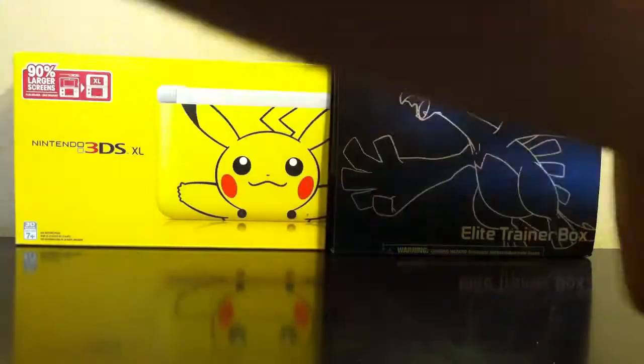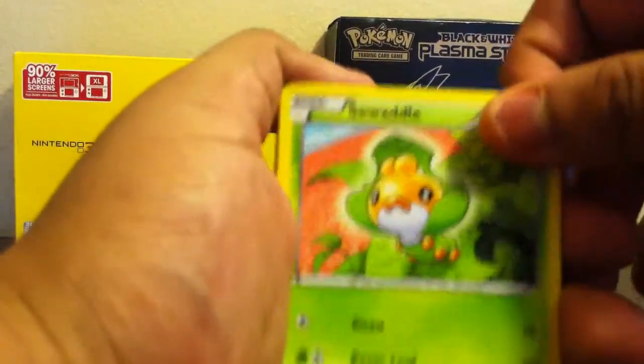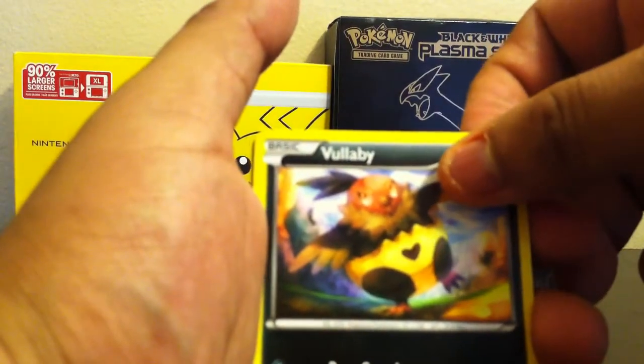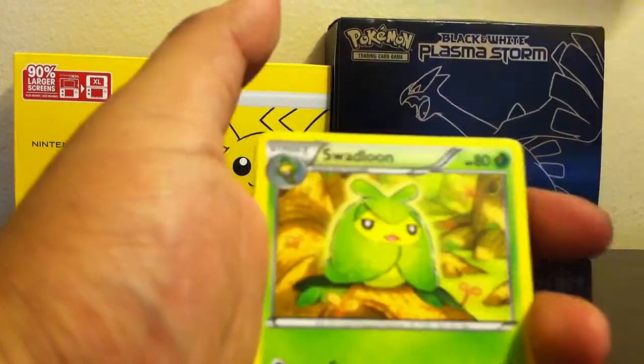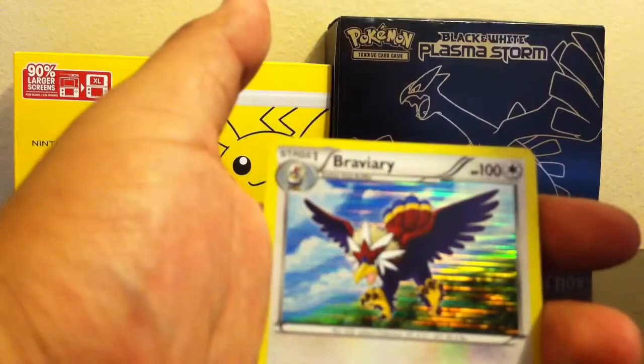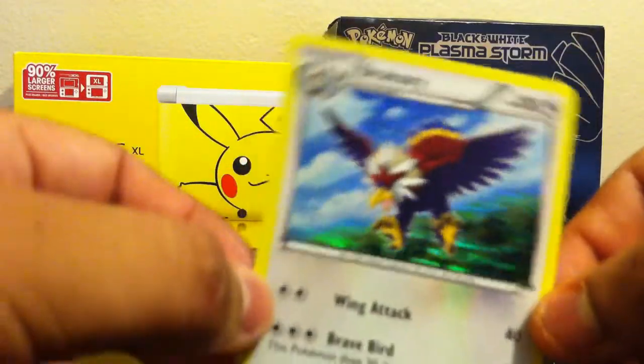Maybe we'll get something — we've got to get something. Opening the final pack: Swadloon, Swadloon, Rufflet, Vullaby, Patrat, Audino, Swadloon, Minccino. The reverse holo is a Lilligant, and the rare is a holo — at least a holo Braviary! At least they're holo. Better than nothing.